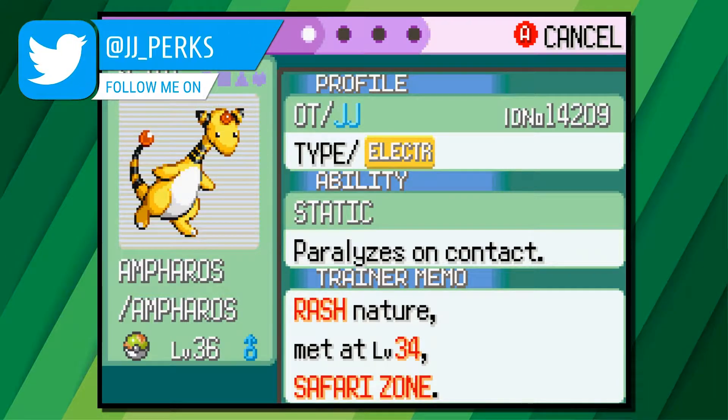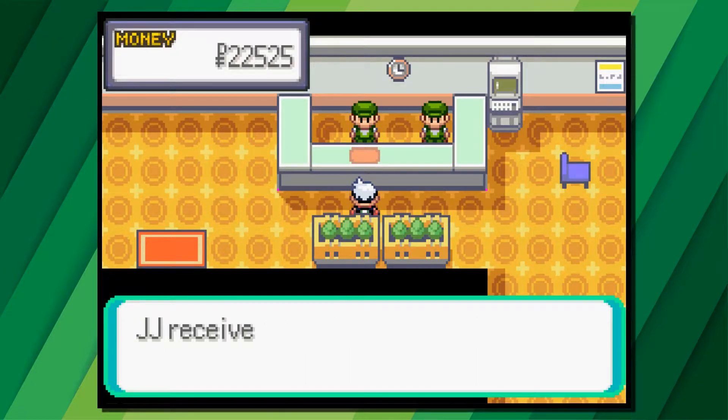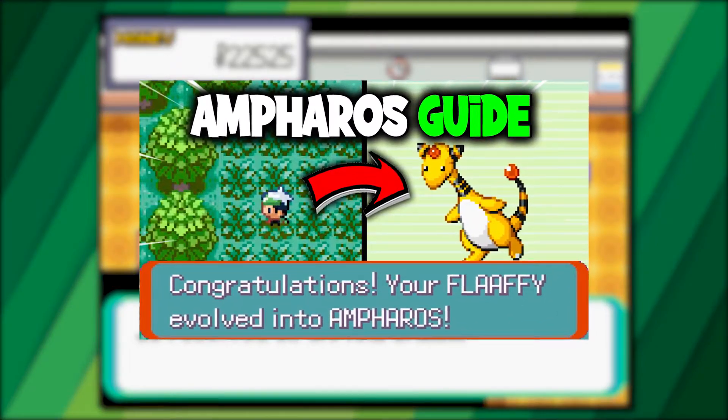Ampharios is a fan favourite electric type Pokemon, and would you believe me when I say you can catch a wild one in Pokemon Emerald? If that's what you want then you are in luck, because today I'll be showing you where to find Ampharios in Pokemon Emerald.